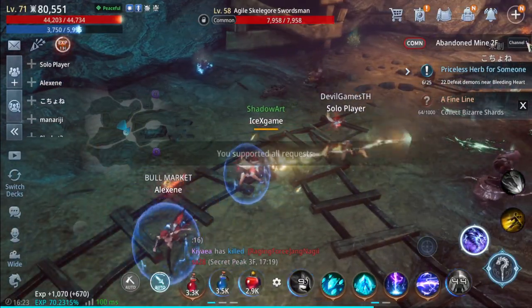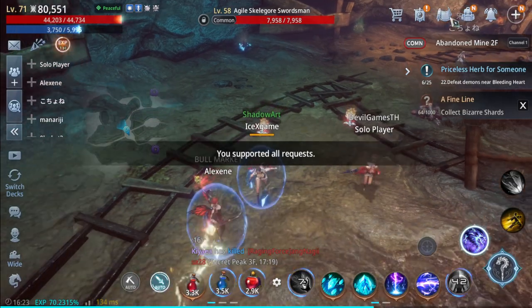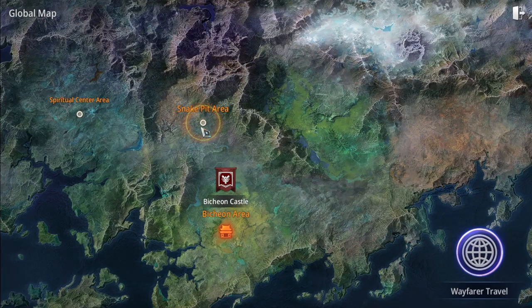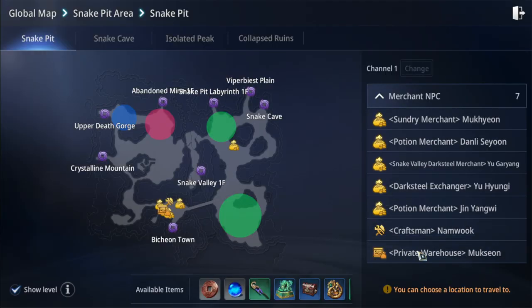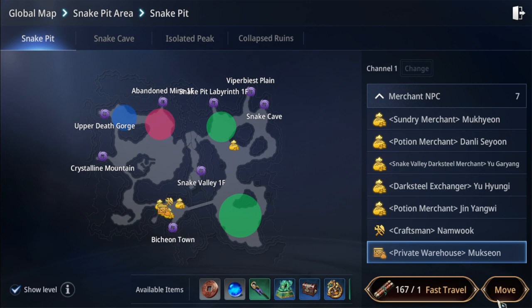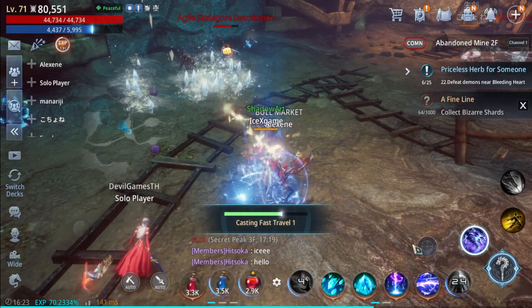Okay, next one — you can also increase inventory slots from your bank or save, from here. How to call it in this game... oh, warehouse. Okay, this one. You can use the same method.